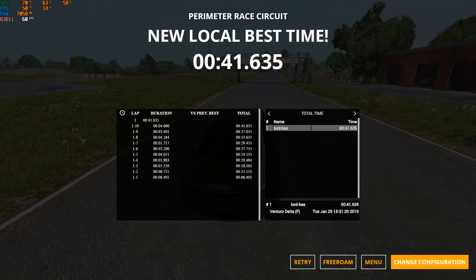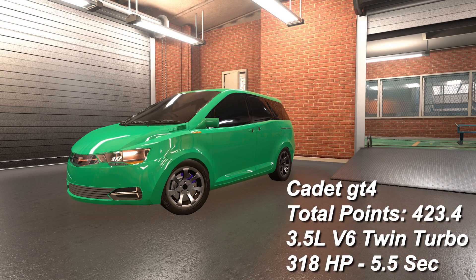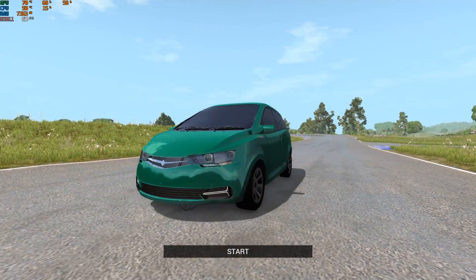The second car with the highest total category points is called the Cadet GT4, scoring 423.4 total category points from its twin turbo V6 engine — 3.5 liter, 318 horsepower, 5.5 seconds 0 to 100. When I say second best, I mean in total category points across the eight categories, not necessarily performance.